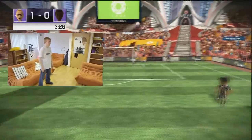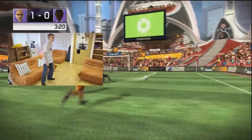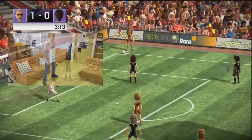The key here is to block by moving your whole body. We've seen a lot of players just moving their feet, but you really do have to shuffle left and right, especially on the harder difficulties, because if you don't move around on champion difficulty, the computer will just kick the ball straight around you.